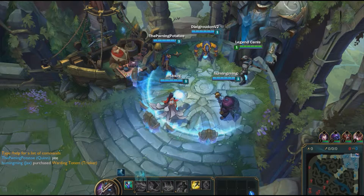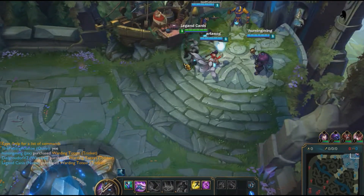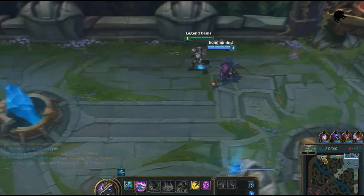Yup, that's Nasus. He's slow, he's tanky, and he deals a shitload of damage. In fact, he's not even that slow — he has the highest base movement speed in-game. But what I meant was, he has no gap-closer abilities.